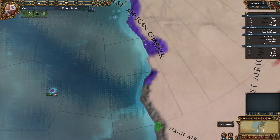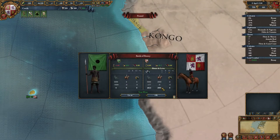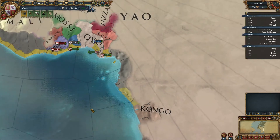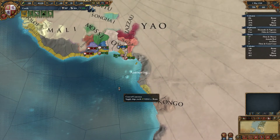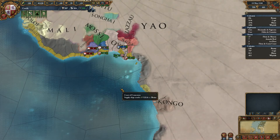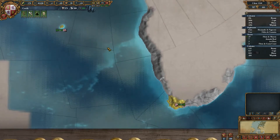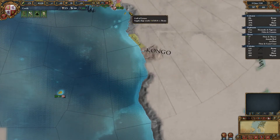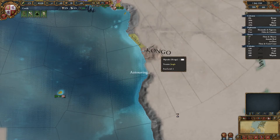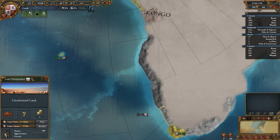The trade company region starts all the way up here and then it ends here. How many colonies left for that? There'll be two down here and three up here, so five left in that trade company area. The Cape is actually going to be the first one finishing. They do finish pretty fast when it's not tropical. Is this tropical here? It's arid. This one's also arid.